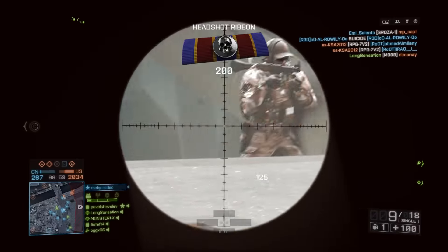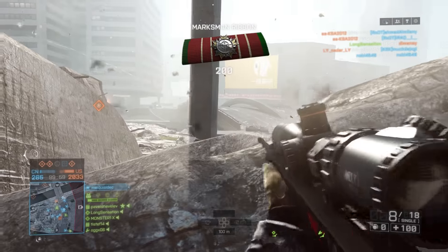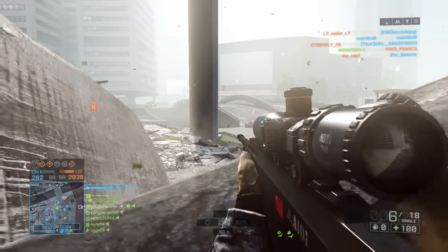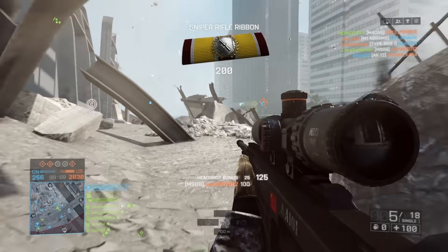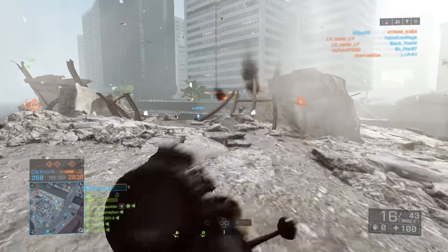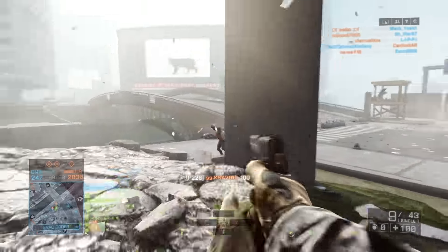The next one is called Argon Shade — probably the forest map we saw in the trailer, so that'll be interesting to see if it makes it into multiplayer. After that is Operation Castlewick, with no clear idea on the setting, though it may reference something from the campaign. Finally, Scorched Earth sounds like another desert map within Battlefield 1.